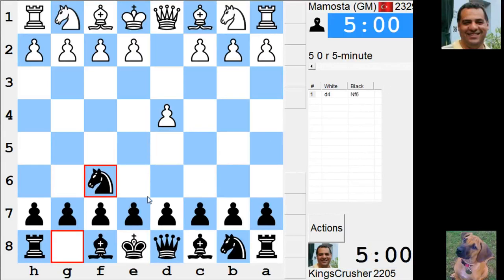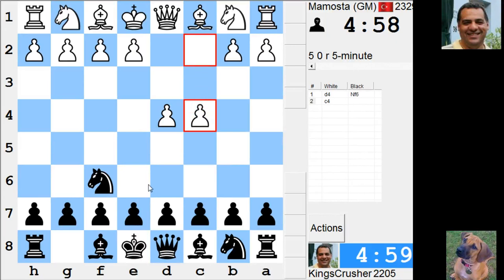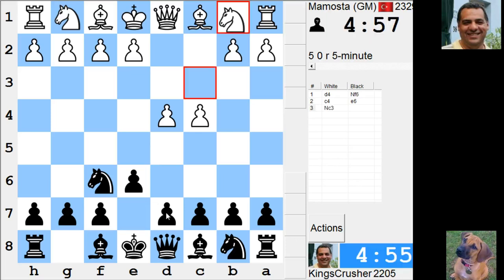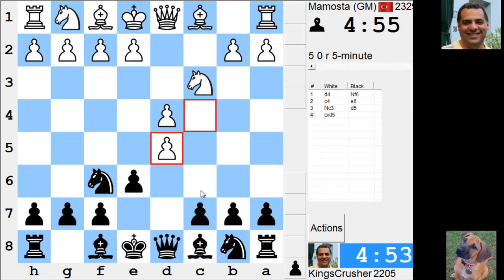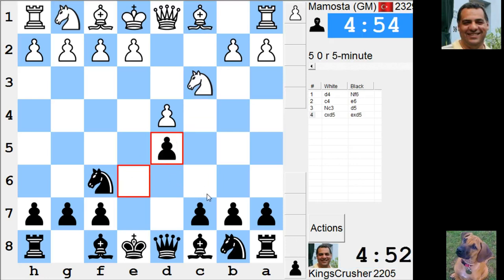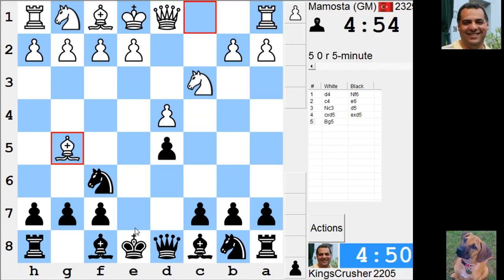Welcome to another mega exciting 5-minute auto pairing. Let's try to imitate top level — I'm going to pretend I'm top level and play a Caro defense or something.